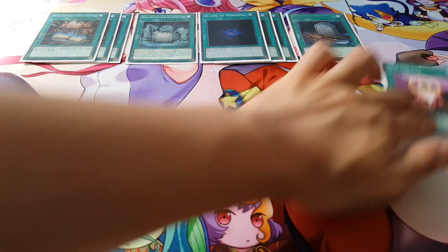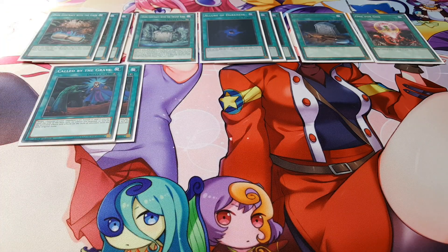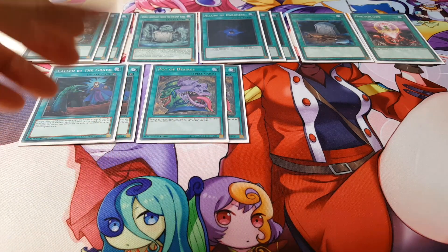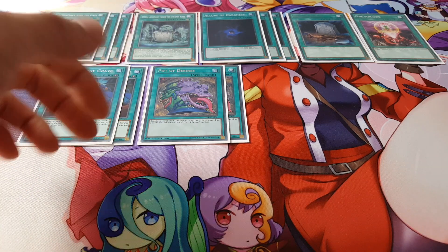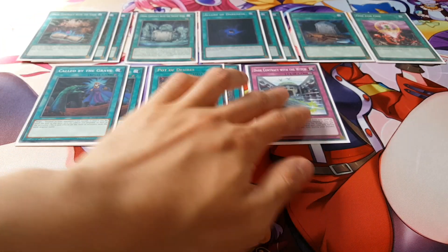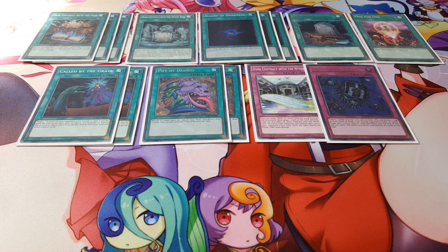Foolish Burial, One for One, and two copies of Called by the Grave. I'm also playing two copies of Pot of Desires because we don't actually need specific cards — I'm okay losing those cards since we want this to be a very fast deck, drawing as many cards as possible. The combo I'm about to show is a six-card combo, so cards like A Law of Darkness or Pot of Desires help us get to six cards in hand. For traps, we're playing one copy of the Witch and one copy of Eradicator.